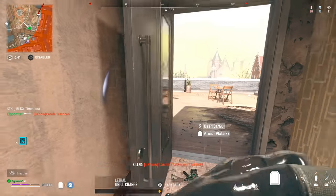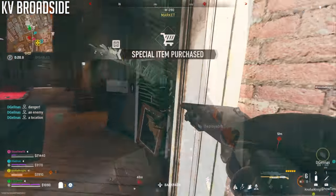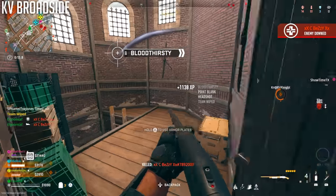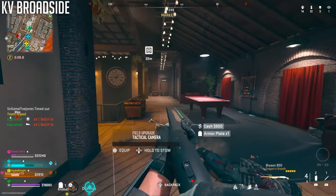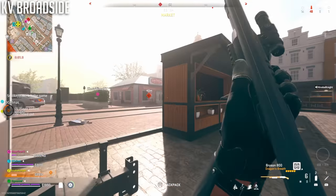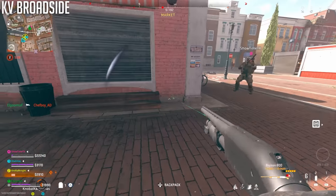Let's start hopping into individual shotguns, beginning with the most controversial: the KV Broadside. To be honest, I'm kind of tired of seeing people talk about this shotgun with Dragon's Breath and Buckshot. I love it with slugs, but I rarely use it with Dragon's Breath or Buckshot. It's still the best shotgun overall — super easy to use, great magazine capacity, very solid damage up close with a great time to kill — and a lot of people love to call it broken. It is what it is.